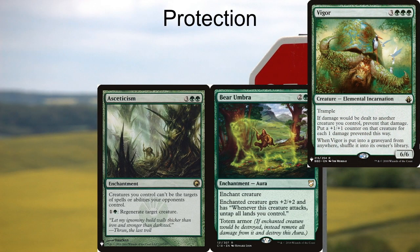Vigor is a really powerful card that's going to protect you from damage-based removal and pretty much shut down red decks on the spot. It's three green green green for a 6/6 elemental incarnation with trample. If damage would be dealt to another creature you control, prevent that damage and put a +1/+1 counter on that creature for each one damage prevented. It also has: when Vigor is put into a graveyard from anywhere, shuffle it into its owner's library. If your opponent wants to cast Blasphemous Act, Vigor definitely shuts that down — you're going to put 13 +1/+1 counters on all of your other creatures.